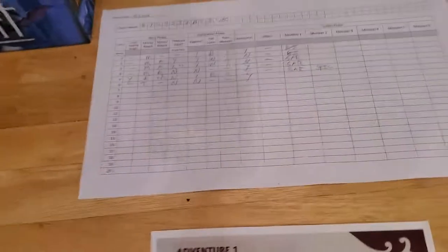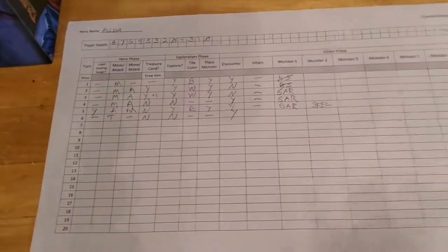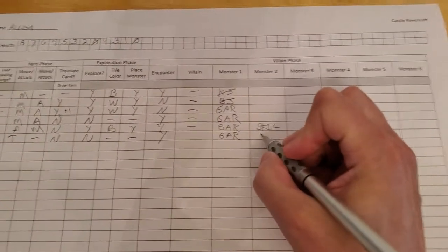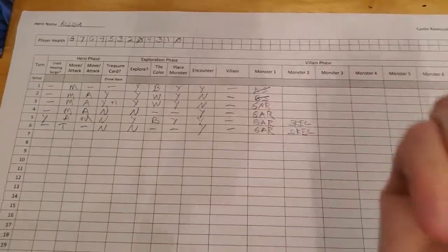Now we do have the gargoyle and the skeleton, but the way the rules are written, when you go down the monsters just ignore you — and that makes perfect sense because you're already dead.